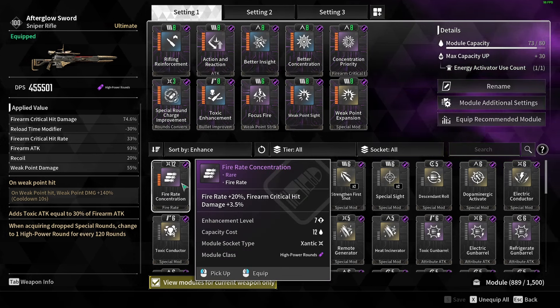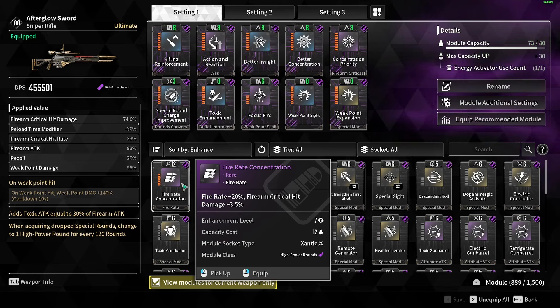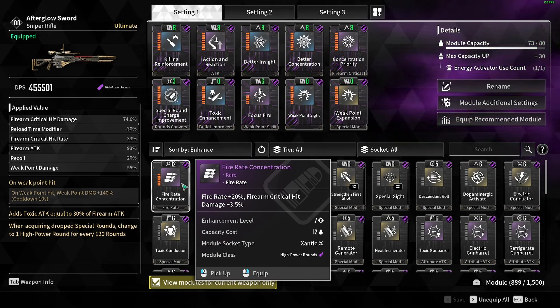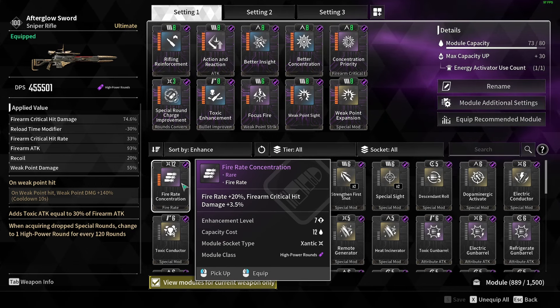And it also gives you a little more Crit Damage. Because I think the same kind of goes with the Blue Mod and the Devotion, where that 5% is kind of not that noticeable for these weapons, because their Fire Rate is already pretty low.